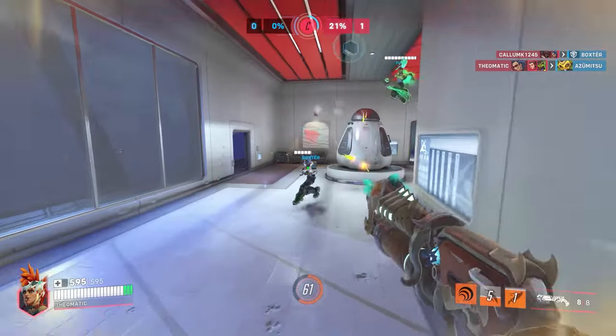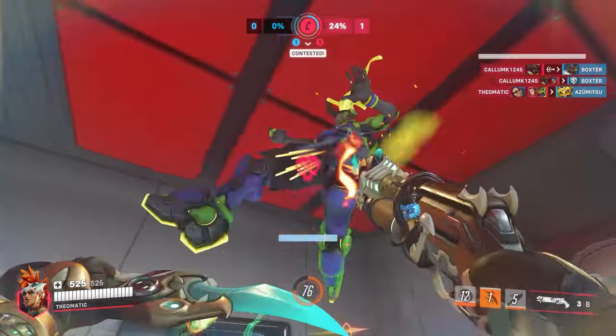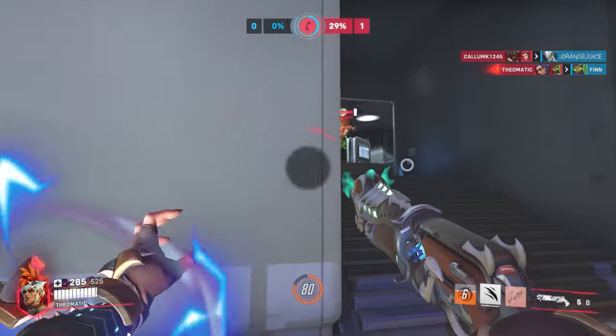Don't forget that pulling back the knife also has an animation that slows down your damage output, so just like you wait between shots to throw your knife, you should also wait to pull it in. Recently, Queen has become a lot easier to poke out and then chase, so hitting your shots is really important to keep enemies tagged enough that they can't muster a full push on your position.